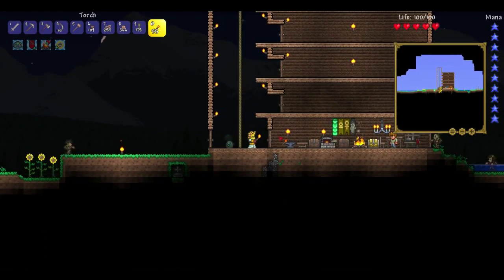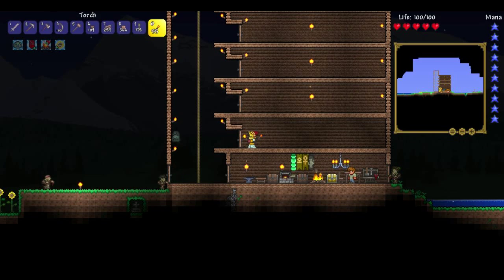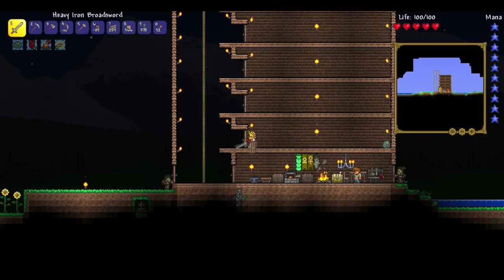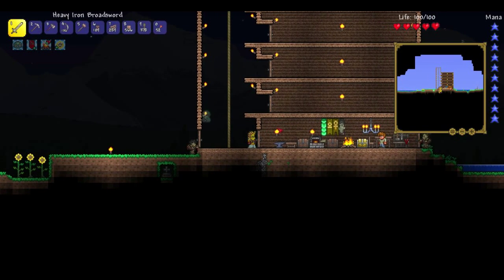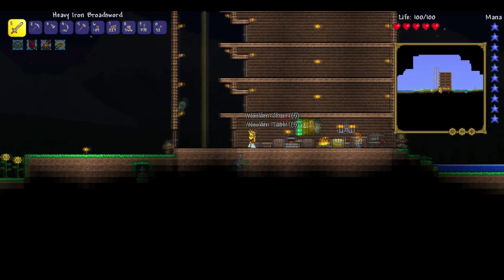The rooms seem pretty uniform — they're about the same, which is good because I like to keep things symmetrical. This area doesn't need walls right now. We need five tables and five chairs — one, two, three, four, five. I think that's all you need to make a suitable house.